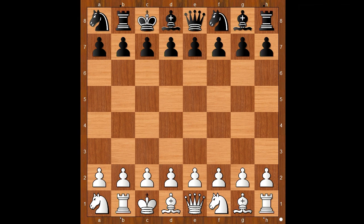Wesley So had the white pieces and he started with F4. In a normal game it would be the Bird Opening. But here? A Fischer Bird Opening, maybe.